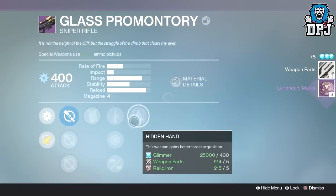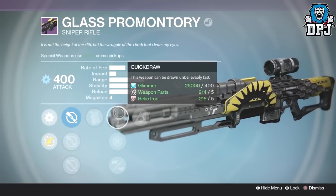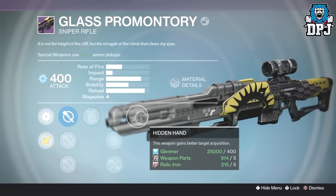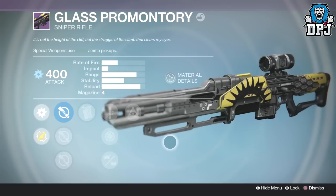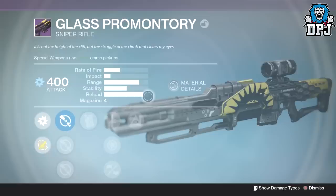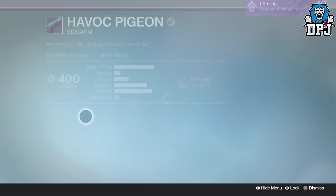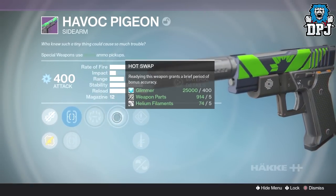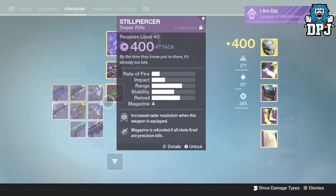On this one - Ambush, Eagle Eye, Performance Bonus, Quick Draw, Snapshot and Injection Mold with Hidden Hand - that's actually quite good. The Glass Promontory - yes, I might keep that actually, let me just lock it just in case. Havoc Pigeon - Short Shot, Surrounded, Hot Swap, Speed Reload, Quick Draw and Feather Mag - goodbye.